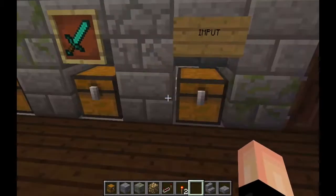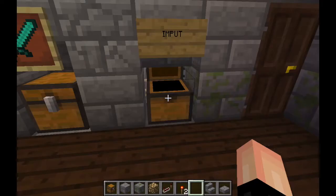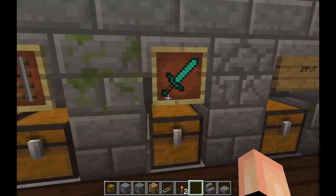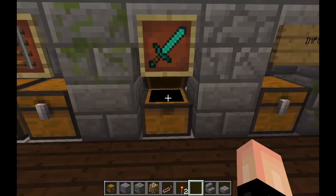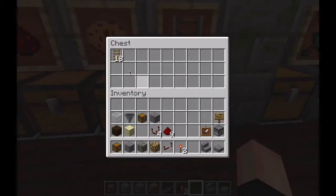First we have the input chest — we put here all our items we want to sort, or we can replace this with a hopper which brings the items from an AFK farm. Here we are going to receive all our non-stackable items. As we can see, here we sorted rails, so we have only rails.